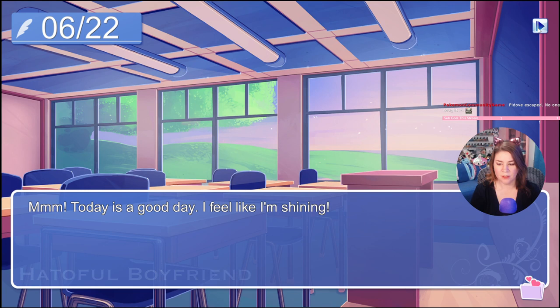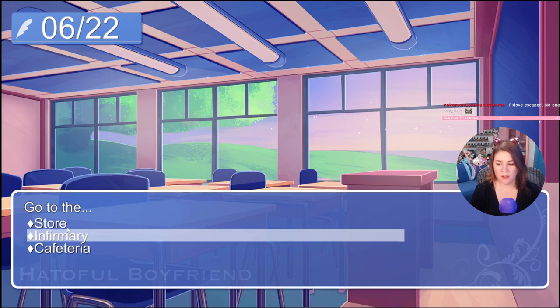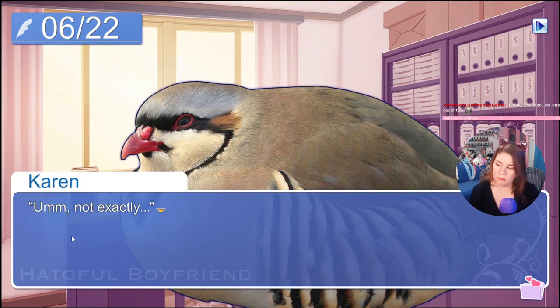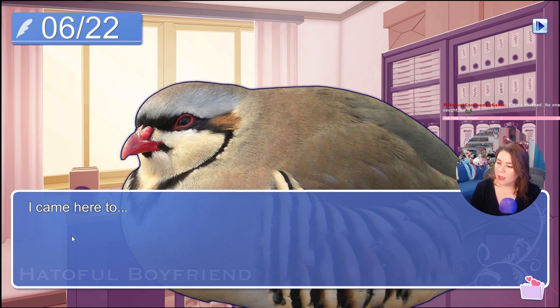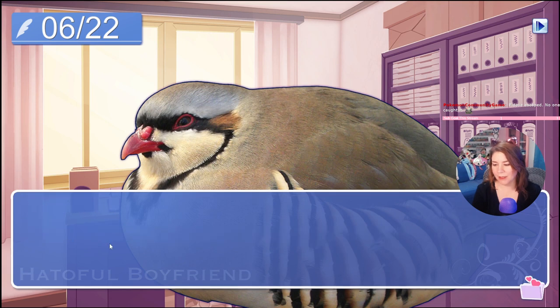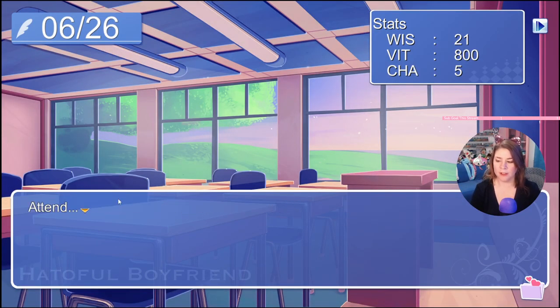Here's 6/22. We go to the infirmary. 'Or you again — are you ill?' 'Not exactly.' 'Then why are you here?' 'I came to... skip class.' 'Get out!' Kicked out at the speed of light. I should probably take my school life more seriously. Wow, he just said get out of my office! Today's an elective day — we're gonna attend math class.